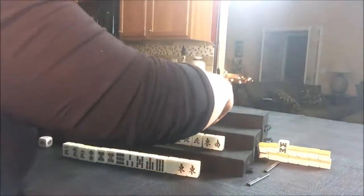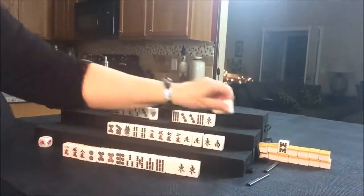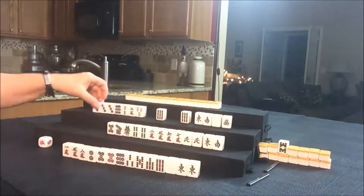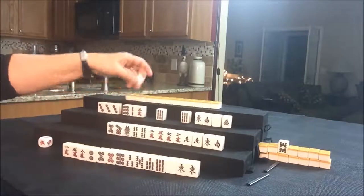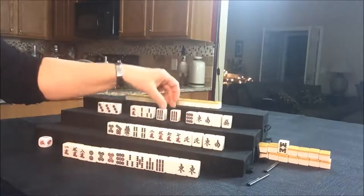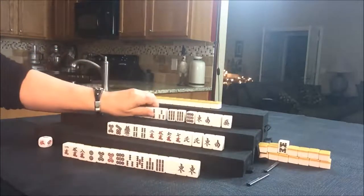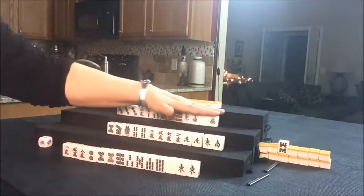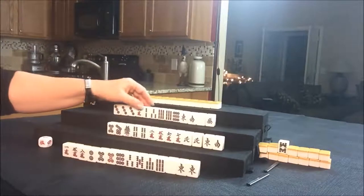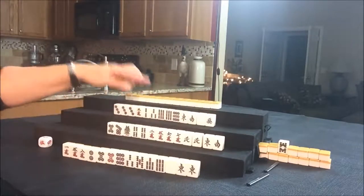Let's see what West has. West has a few honors, but they're all singles — East, South, White, Green. They do have a Pon of threes; maybe they could play triple Pon — they have all the threes. And they have a pair of nine Bams — that's Dora. Let's see if we can get them to All Pon. They have mixed suits with their multiples, so a half flush, I don't think, is going to be good for them.